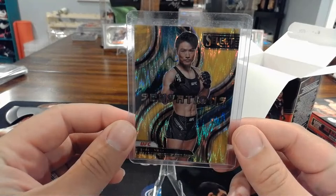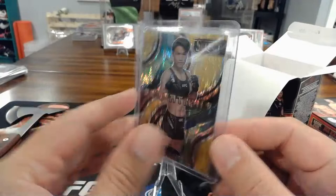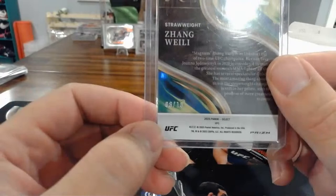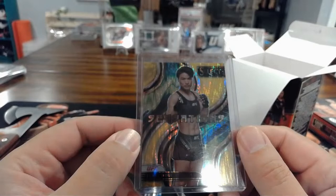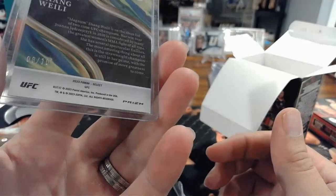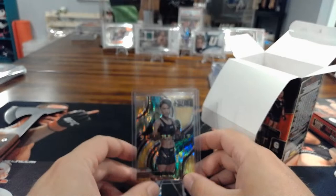We were all hanging out and I started ripping it. I said there's a numbered card in here — the first thing I saw was a serial number, and it was 8 of 10. Then I saw it was Zhang Weili and I was like, this doesn't suck at all. It's a Sensations insert, gold flash parallel numbered to 10. Last sale was about $85, so it pays for three blasters. Good times. I'm leaning towards just holding onto cards now instead of selling on eBay.